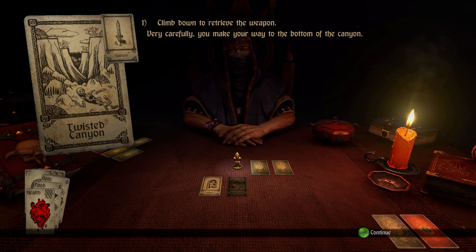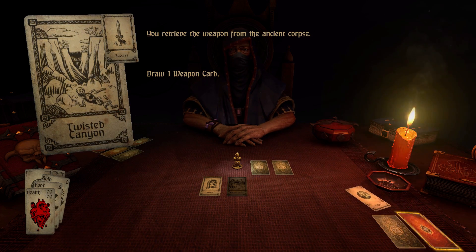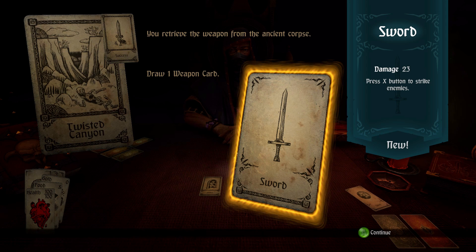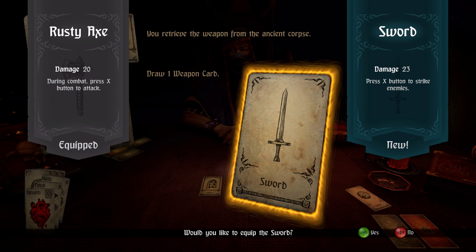I very carefully make my way to the bottom of the canyon. Draw one weapon card — random selection through drawing of cards. I get a 23 damage sword. Excellent! Now it shows me on the left that my current weapon is the rusty axe at 20 damage. So I'm gaining three damage by switching. Let's go ahead and say yes.